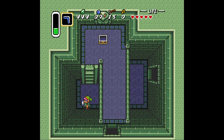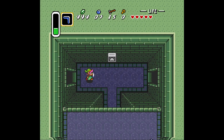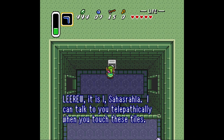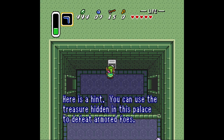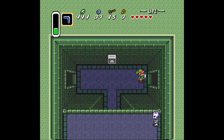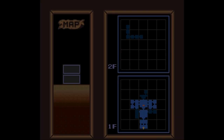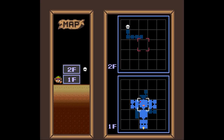What's this? Oh, maybe that's where I came in. I can only talk to you telepathically when you touch these tiles. Here's a hint: you can use the hidden treasure in this palace to defeat armored foes. Oh, that's good to know. And what's this — oh, it's a big chest!